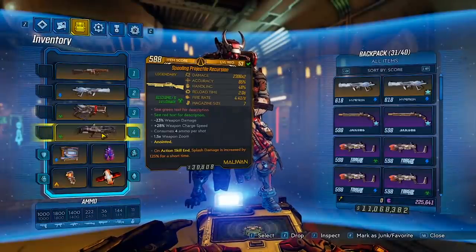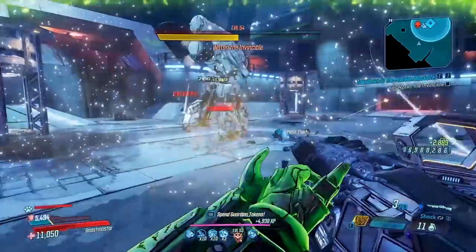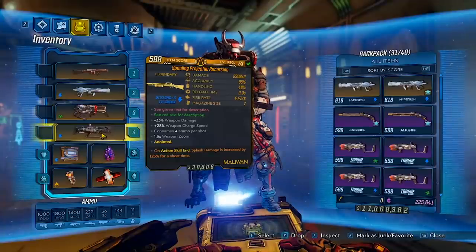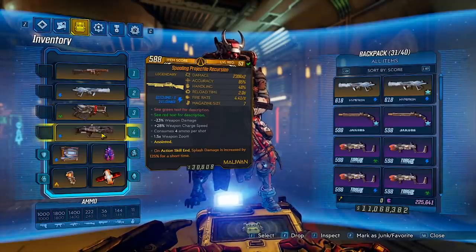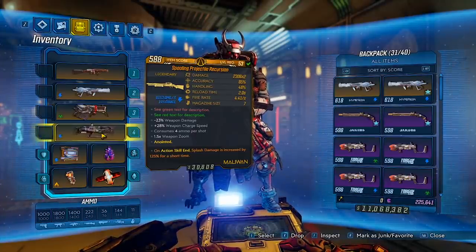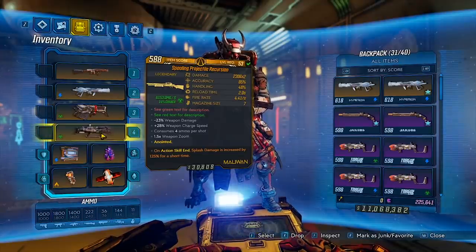In our fourth slot, we have a Recursion. The Recursion is really our one-shot button for Wotan — it allows us to blow them up at a very respectable rate. The Recursion is something that you need the elemental ASCs on your shield as well as your grenade for. Having those allows it to get those additional ricochets, and that is really what the Recursion is all about. The anoint you want is 100% ASC or the 125% splash. The reason why we run splash is because it does more damage, and the ricochets actually do splash damage. It is also a good mobbing tool, but it is reliant on those ASCs, so swapping around to your rack might work out a little bit better, or you can just run and fade away.